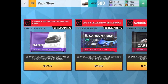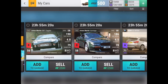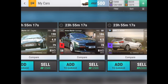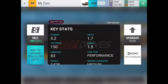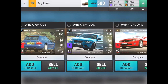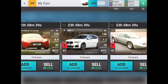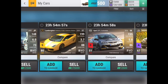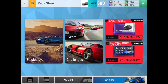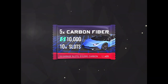Two packs left — the big boy and one more. Quick recap of what we've gotten so far: a solid one, some fuse material, that funny legendary, a nice epic Subaru, a wish list car, another wish list car. So that's four epics, one legend — and two more packs to go, including a guaranteed epic in the next one.